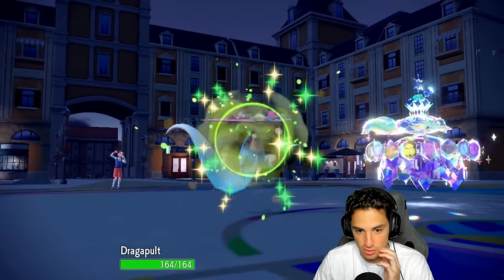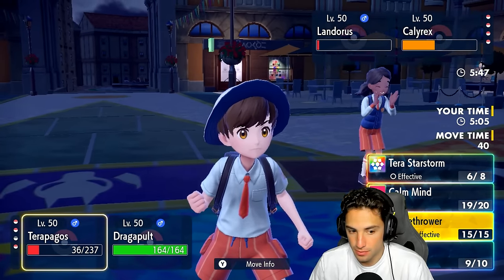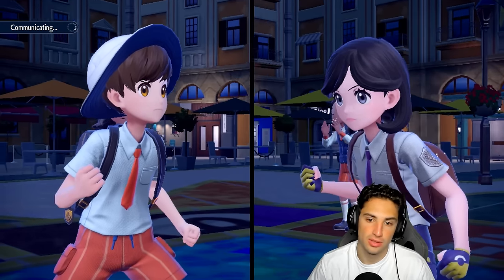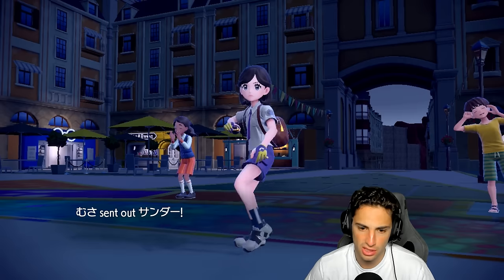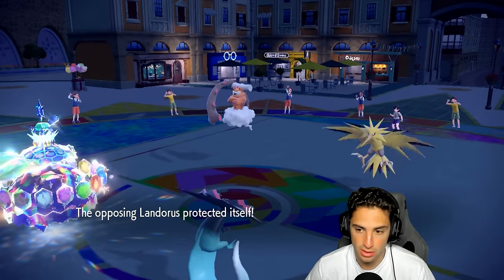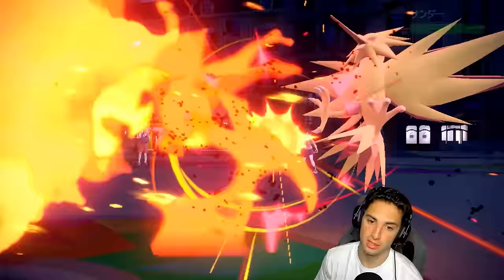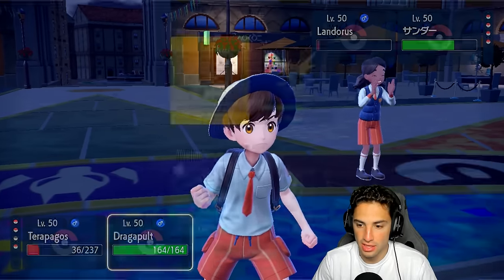Time to use the Focus Sash. If I can pull off Flamethrower that'd be really nice, and I go for Sucker Punch here. Lando's got to be Choice... actually it's not Choice — he ends up withdrawing Calyrex. He might swap back in, and Flamethrower flies. He ends up protecting Lando. Sucker Punch gets blocked, so I can't just spam it since he's not Choice. My Dragapult definitely outspeeds — obviously I should have known he's not Choice due to the fact that he used Protect.